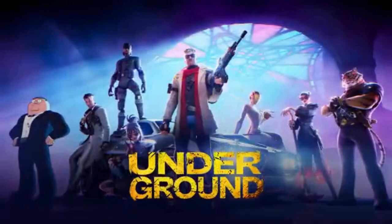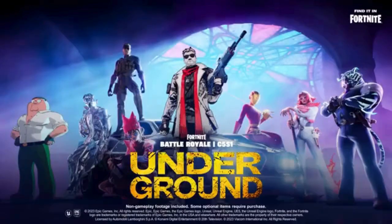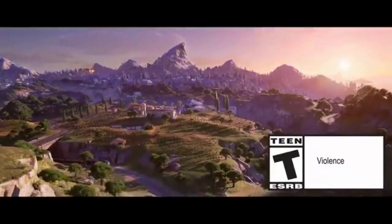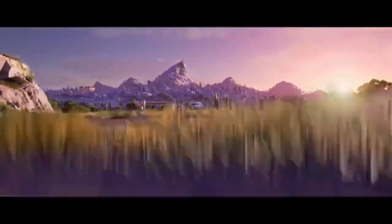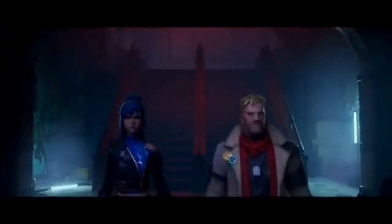The winter theme does more than just beautify — it challenges our gameplay. In the forests, visibility is reduced, making ambushes more potent. In the tundra, the open spaces offer little cover, favoring long-range engagements. Player movement must adapt: slow and cautious in the forests, quick and alert in the tundra. In Fortnite Chapter 5, the environment is not just a backdrop — it's a key player in your strategy for survival and victory.